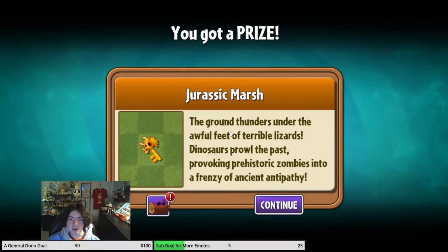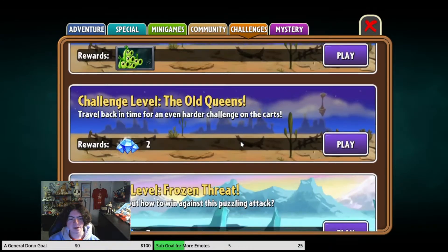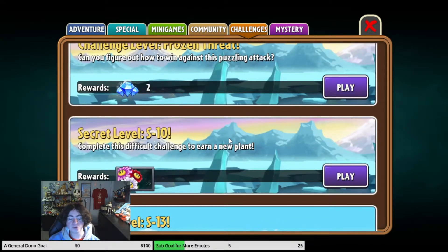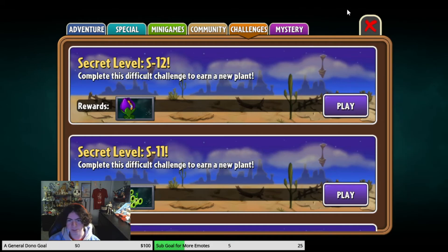The ground thundering, the ground thundering - the ground thunders and the awful feet of terrible lizards and dinosaurs prowl the past, provoking prehistoric zombies into a frenzy of ancient antipathy. So I don't know that word but I'll take those. Now we have these - I could maybe do S10 but I don't want to do that just yet. I think I just want to continue with regular stuff. If we have time at the end of the stream I'll try S levels again.